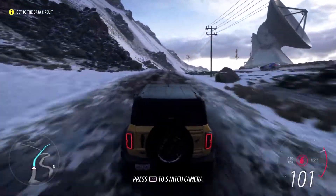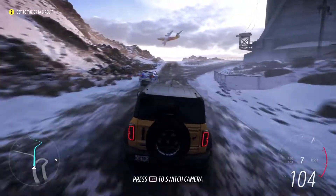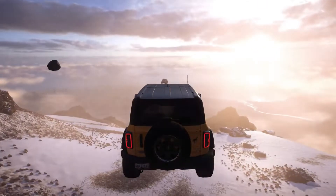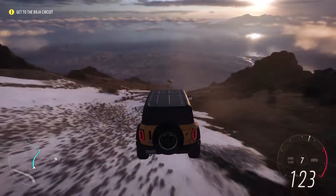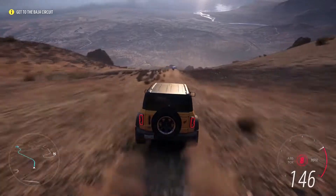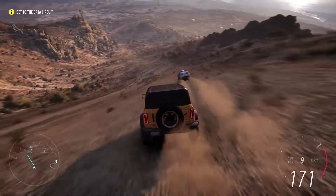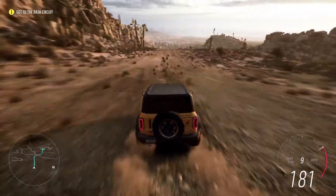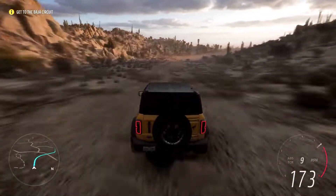Playground also confirmed a lot of interesting information, including that all three starter cars will be given to players at the beginning of the game regardless of which one you choose. The starter cars will consist of the 2020 C8 Corvette Stingray, the 2021 Ford Bronco Badlands, and the 2020 Toyota GR Super. Mostly though, today's Let's Go stream was all about sweet, awesome-looking gameplay, so be sure to watch the rest of the video to keep up to date.